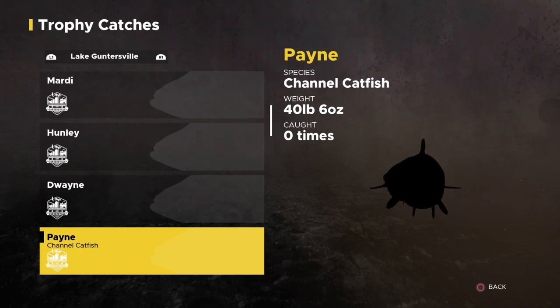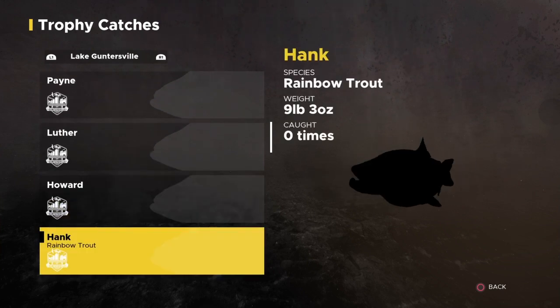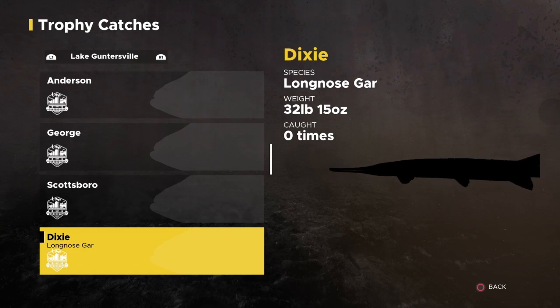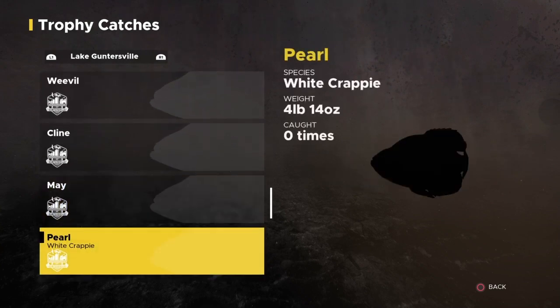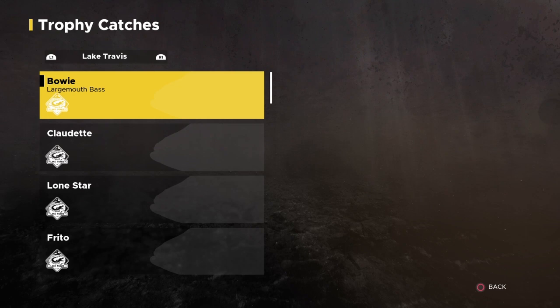They added some more American catfish — I like that. And they also put trout in — yes, I knew they were going to put trout. Muskie. 32 pound longnose gar, 33. Some pickerel and crappie. Let's check out Lake Travis.